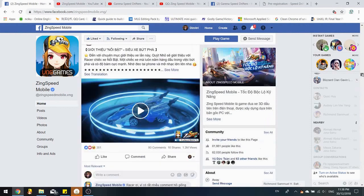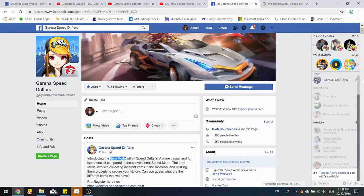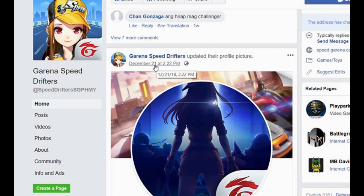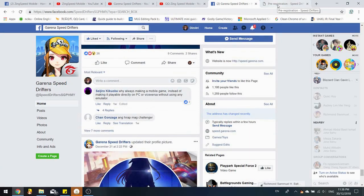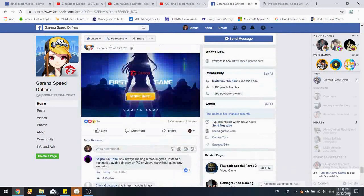Zinc Speed Mobile updated their page on the 12th and released the alpha test on December 11 — about one month after the page was made. If Garena Speed Drifters follows the same pattern, since their page started December 21, an alpha test could come around January 20 or by end of January. That's my guess — not confirmed.